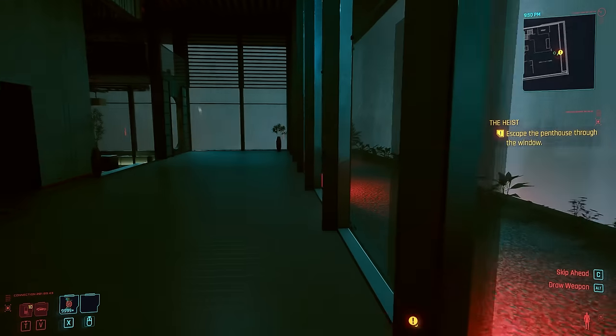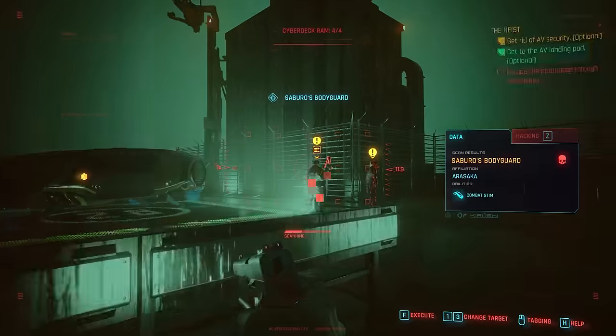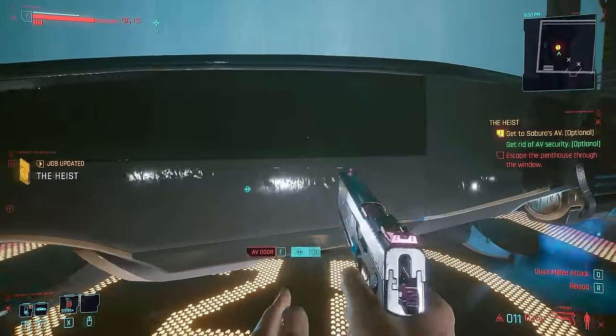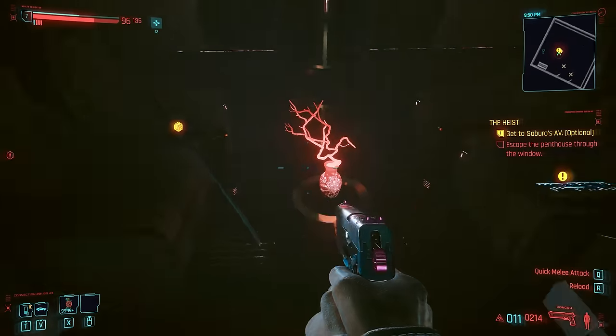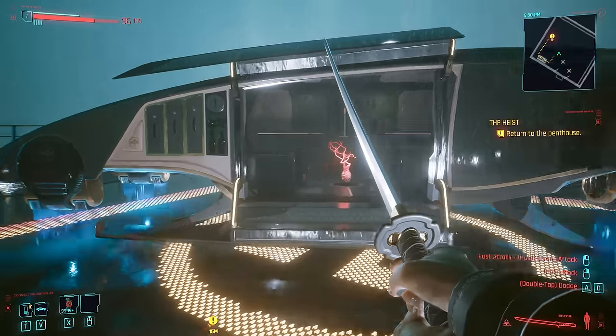Finally, right as you're about to make your grand escape through the main door, instead of heading out, go back up the stairs onto the rooftop where you'll see an Arasaka vehicle guarded by two enemies. If you defeat them and open the car, inside you'll find the Satori iconic katana, which is quite useful especially for the areas ahead.